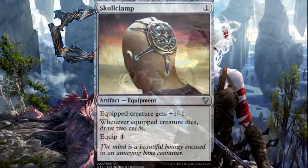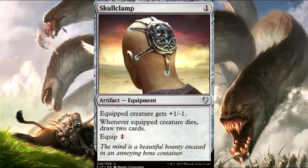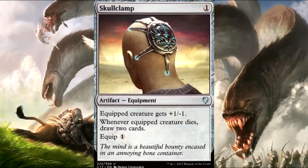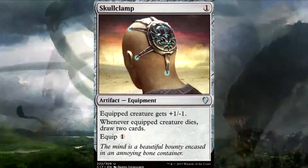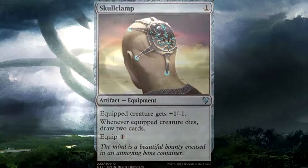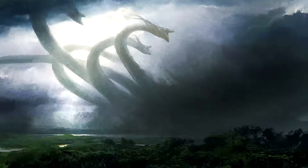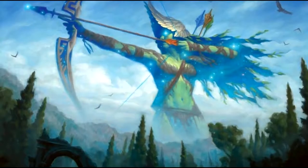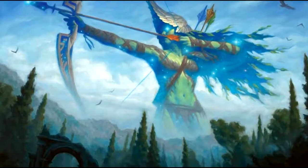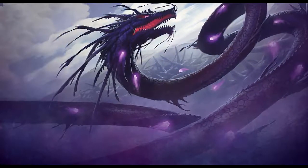Next is Skullclamp — a one-colorless equipment. Equipped creature gets +1/-1, and whenever the equipped creature dies, draw two cards, with an equip cost of one. This goes in most token decks. When they designed it they thought the -1 would make it worse, but it actually makes it better — if I have two Thopters and need to draw cards, I pay one mana, clamp onto one, kill it, draw two cards, then clamp the other and draw two more. For two mana and two Thopters, I'm drawing four cards.